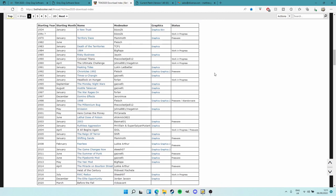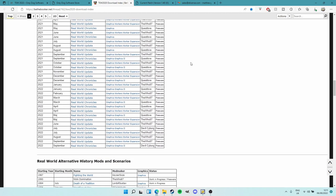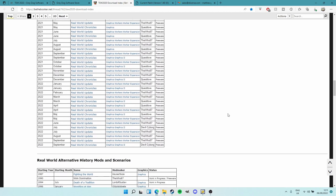Go to the TEW 2020 Download Index and there is whatever mod you want. You want a historical mod? Go to 1934. Come forward a bit - the Invasion, the Monday Night Wars. Go further - the Pipe Bomb era, the Summer of Punk, Shifting Sands in 2006 or 2008. Wherever you want to go, there might be a mod for it. Along with the mods there are also graphics. There are historical mods, real world mods - very up-to-date ones.